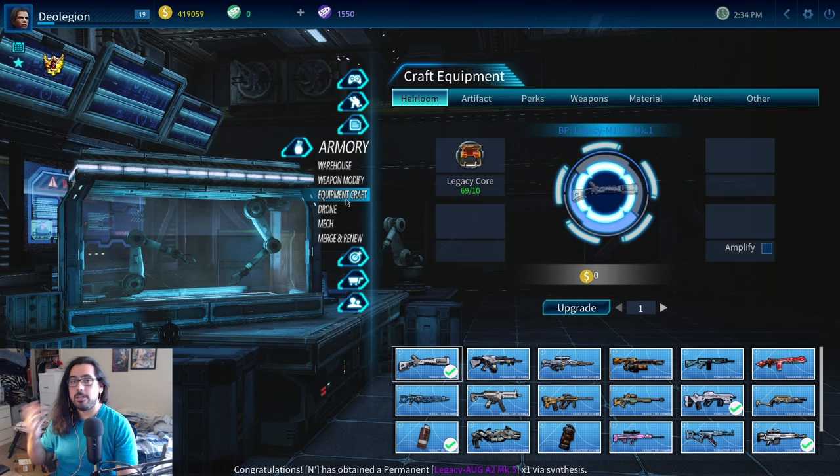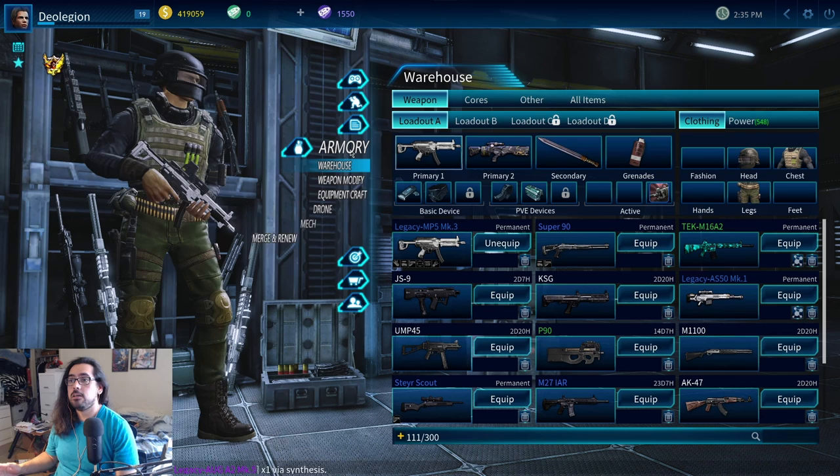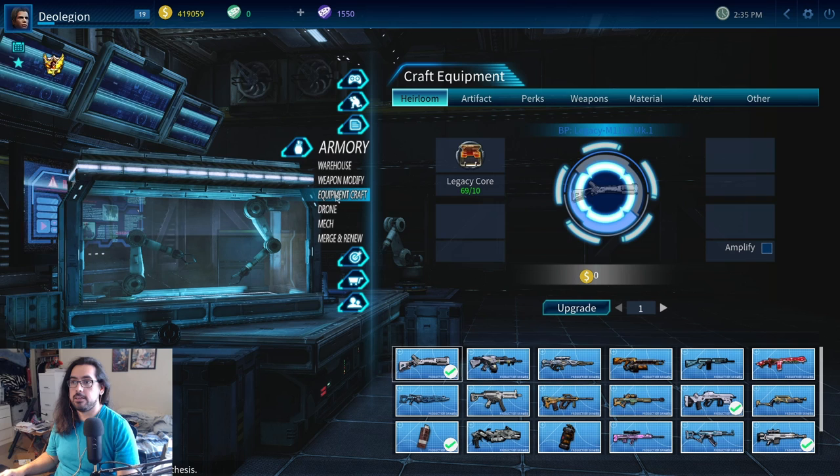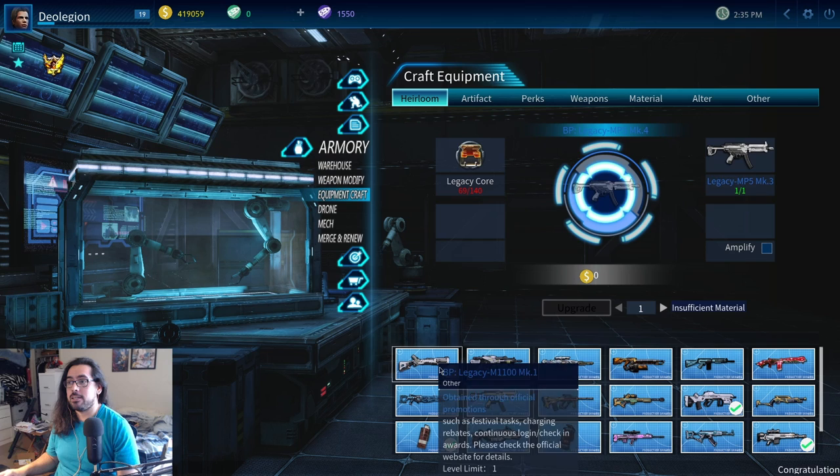The first thing you need to look at is basically getting legacy cores to increase the power of your weapons. This is a free-to-play guide — not cash shop. If you want, you can just pay money and buy expensive guns that do tons of damage. But if you're free-to-play, you have to do this method to upgrade your weapons. You come over here to the armory, which is the fourth button down, then come over to equipment craft, and you'll see four options of weapons you can get. You need these legacy cores to make the weapons. They don't even tell you you can do this.